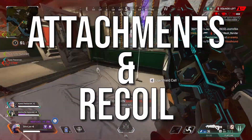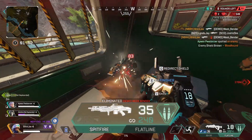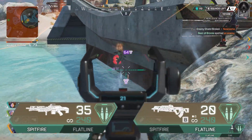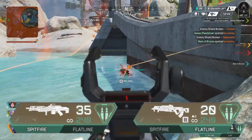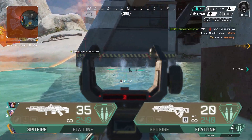First off, let's go over the attachments and recoil. With Apex Legends Saviors, they actually removed the barrel stabilizer from the Spitfire, so now both the Flatline and Spitfire use an extended heavy mag, any sight other than snipers and digi threats, and a stock. So because of this, there are no advantages to either weapon there.